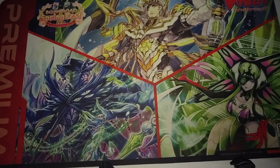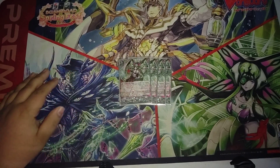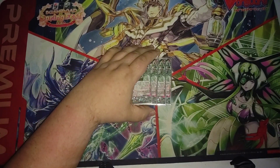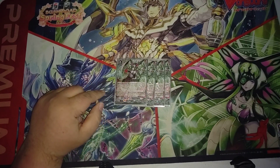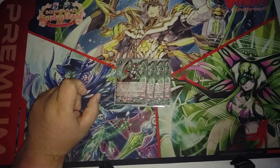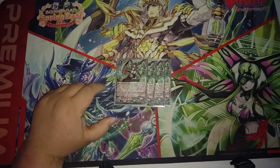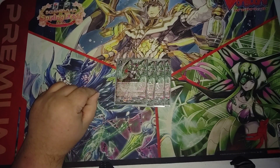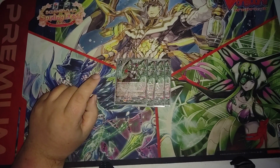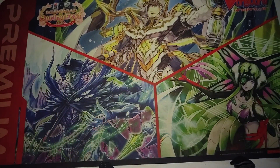So we'll start with the grade threes first. First up, we have four copies of V. Gradora. She's really here not so much for the Cradled effect, but for her second effect that lets you, when she attacks, retire one of your rearguards, search your deck for a grade three, call it to the rearguard circle, and if you called this unit and the unit called, you get 10,000 power.